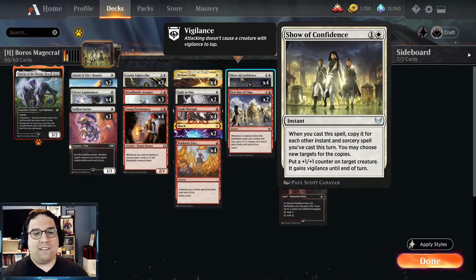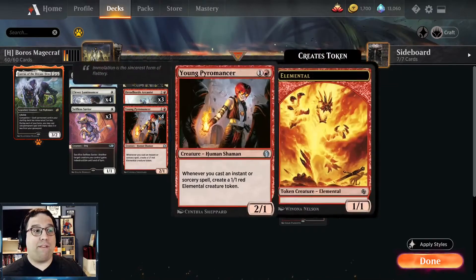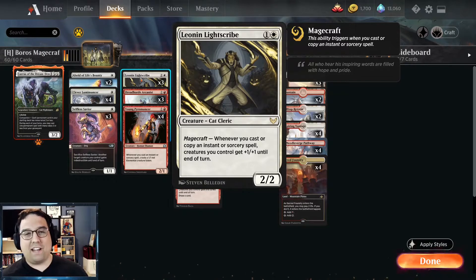Show of Confidence says: when you cast this spell, copy it for each other instant or sorcery spell you've cast this turn. You may choose new targets for the copies. Put a +1/+1 counter on target creature — it gains vigilance until end of turn. We can copy it two, three, or four times. The important thing is we get those triggers on Leonin Lightscribe, and if we have a bunch of elementals out we can hit our opponent out of nowhere for 20 or 30 damage.